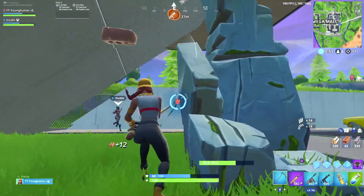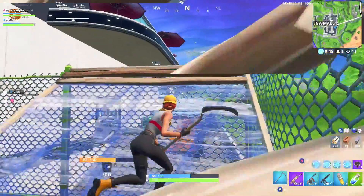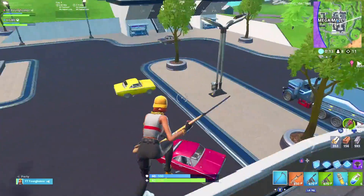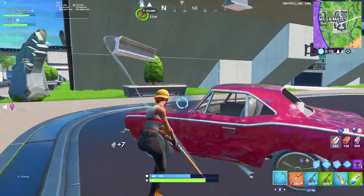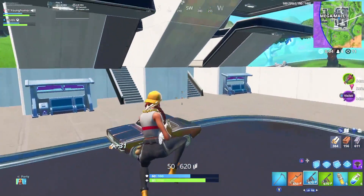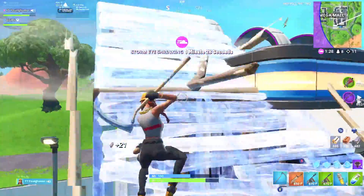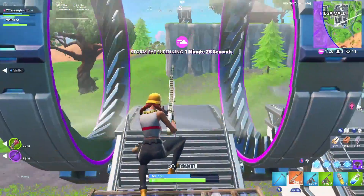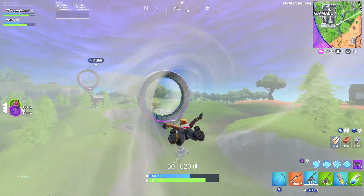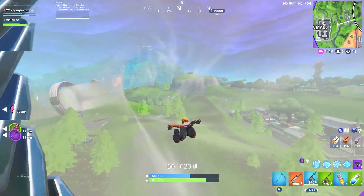Honestly, hip firing is a lot more accurate than aiming down sights for me. I've had so much more accuracy and been a lot more consistent hip firing than aiming down sights. By the time you aim down sights at close distance, it's really not worth it because you're only hitting for like 14 damage. Most of my gunfights I try to be as close as possible to the other player and just hip fire — it does so much damage and it's so much harder for them to hit me. I would recommend hip firing almost every single gunfight when you have the drum gun.